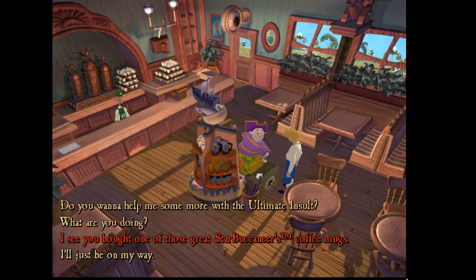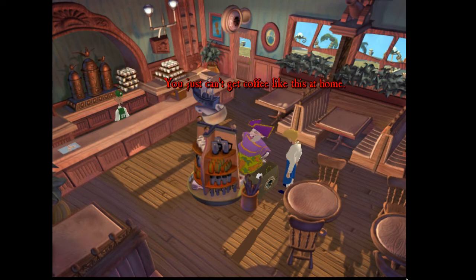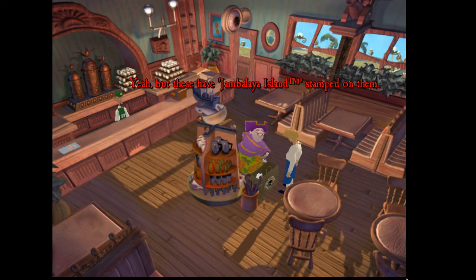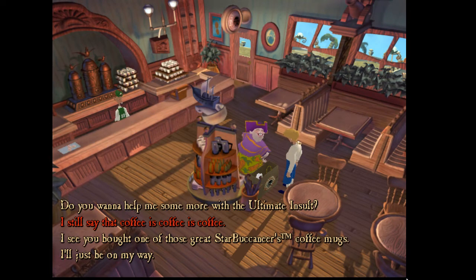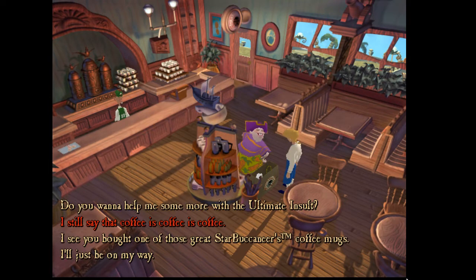If I remember right... I see you bought one of those. Oh, what are you doing? I'm picking up some bags of this absolutely fabulous Star Buccaneers coffee. You just can't get coffee like this at home. Of course you can — there are thousands of Star Buccaneers. Yeah, but these have Jambalaya Island stamped on them. My friends at home will be so envious. I still say that coffee is coffee is coffee. Well, of course you do, you poor unsophisticated pirate. The locals never seem to appreciate what they have. I love the way that it pokes fun at coffee chains — it's so funny.